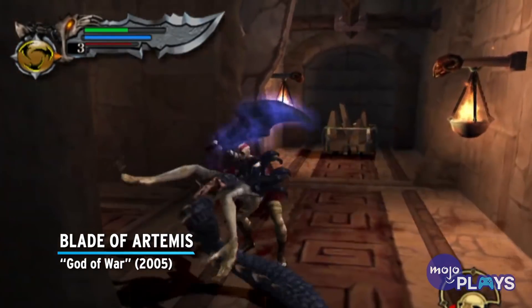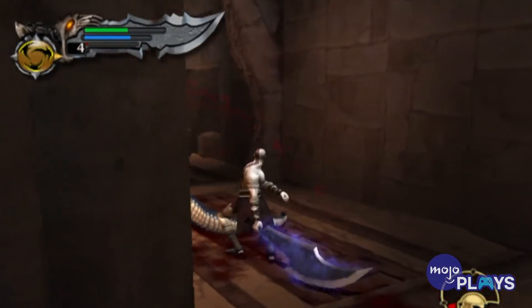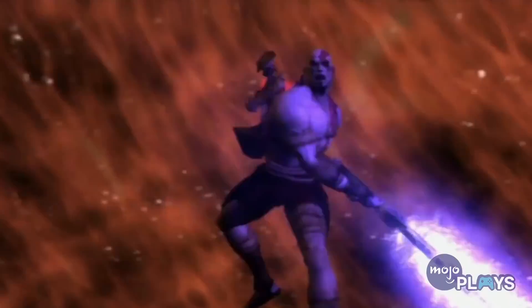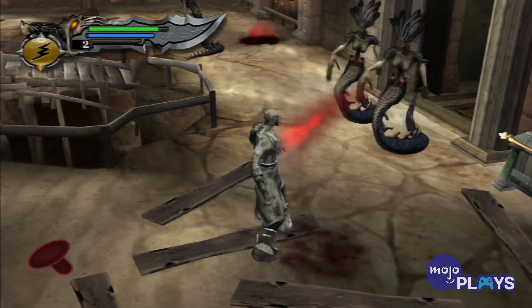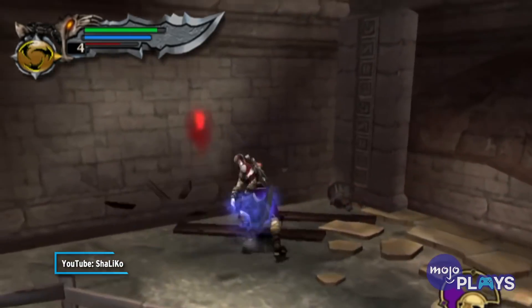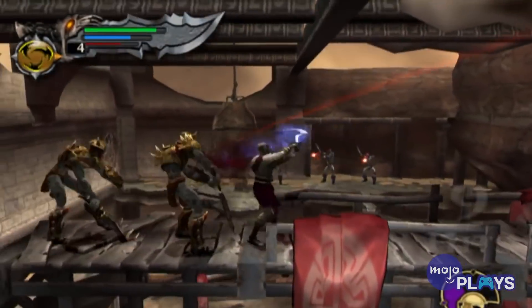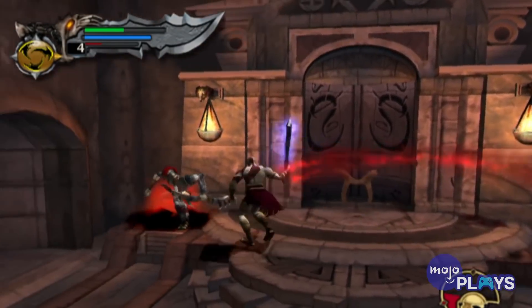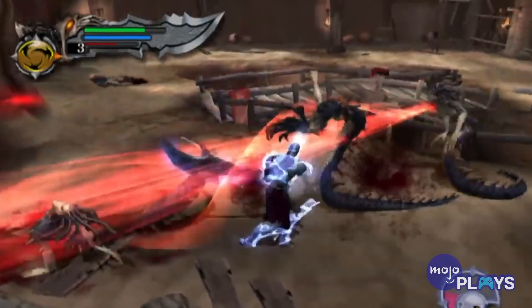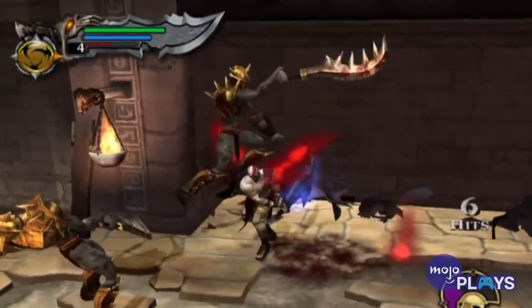Blade of Artemis – God of War. Easily the strongest weapon in the first God of War title, this blade is bestowed upon Kratos by Artemis and proves to be just as powerful as promised. Its force is such that the blade contends with the greatest enemies the game has to offer, without even having to be fully upgraded. Perfect for use when surrounded by a number of monsters, the blade can clear any path with ease. Its effectiveness is such that enemies have no chance to retaliate, due to Artemis' blade having near-perfect precision to block out all attacks. The weapon is also fun to watch in action, since it dispatches each type of enemy in a different way, bringing a definite level of satisfaction every time a kill is successfully executed.